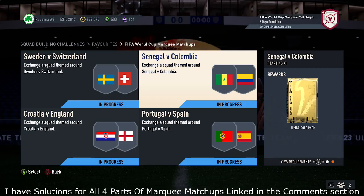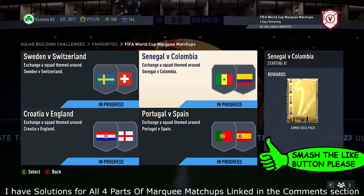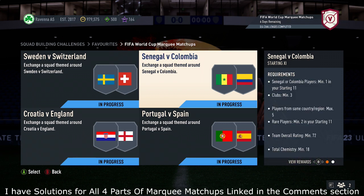Alright guys, let me show you the cheapest solution for the Senegal vs. Colombia par marquee matchups just here. So for this par marquee matchup, get a Jumbo Gold Pack for the requirements.